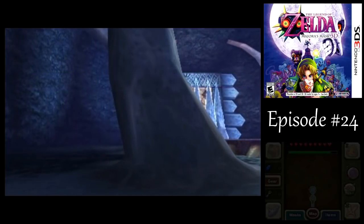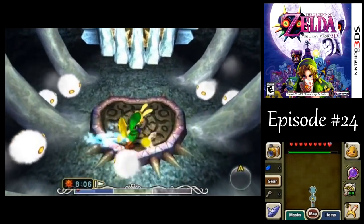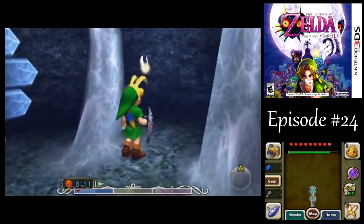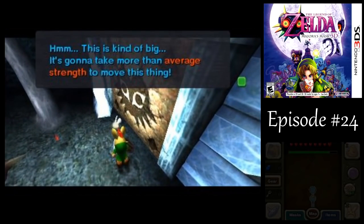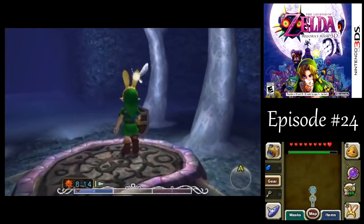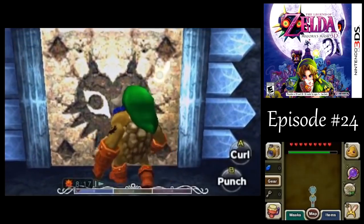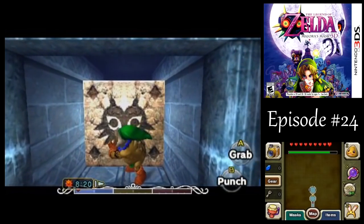Maybe if it were the Nintendo 64 version and I had the spin attack — the big one — maybe that would have been good enough. We got a quill statue here at the start, just like the Woodfall Temple. We need the Goron Mask to get through here.